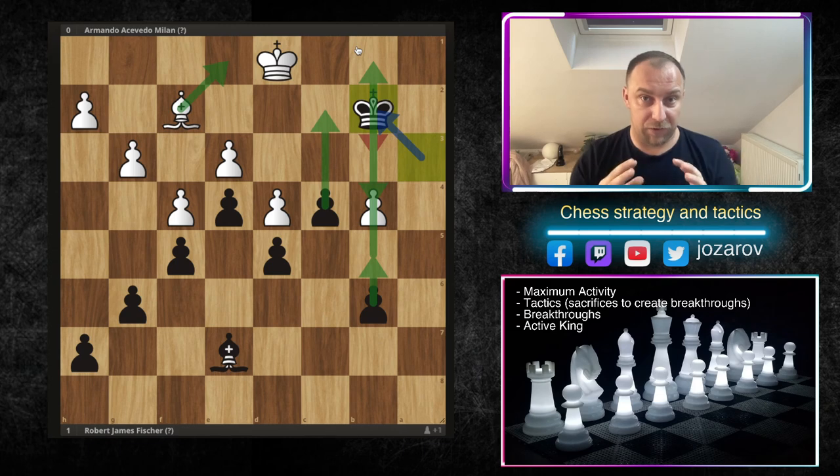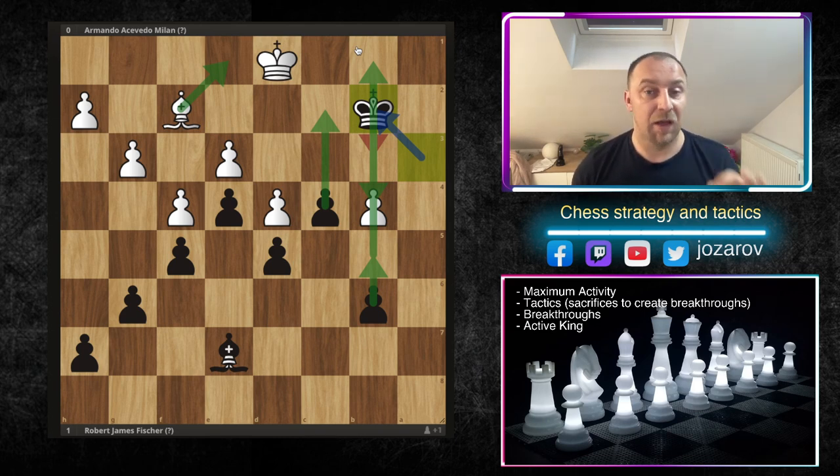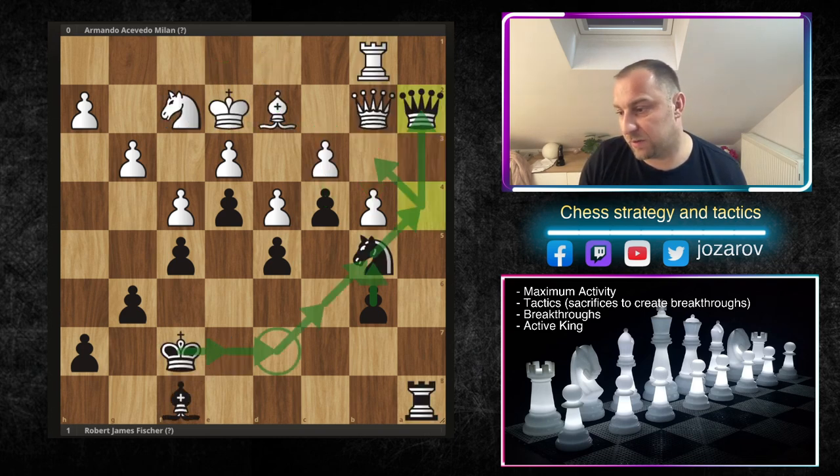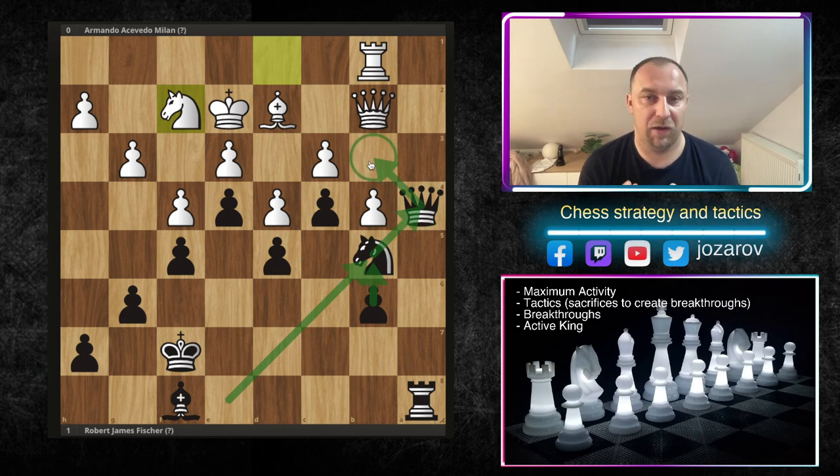Bobby Fischer first applied the principle of maximum activity — when he gained maximum activity of his pieces, then it was time to strike, time to sacrifice everything. Search for gaps; don't let the position be blocked out the whole game. If this pawn were on b5 and Bobby Fisher hadn't created at least some gap, the position would have been different. Bobby found his spaces, activated his pieces, and when the time came he sacrificed everything. I hope you enjoyed this beautiful chess endgame example by the legendary Bobby Fischer. Check out our basics in chess series and become a master in chess series for more opening, middlegame, and endgame strategies, and don't forget to subscribe.